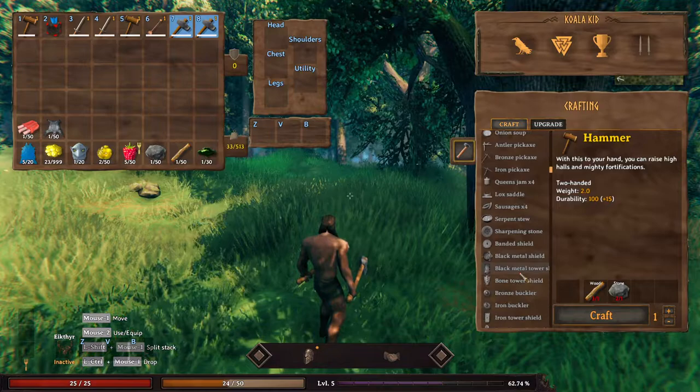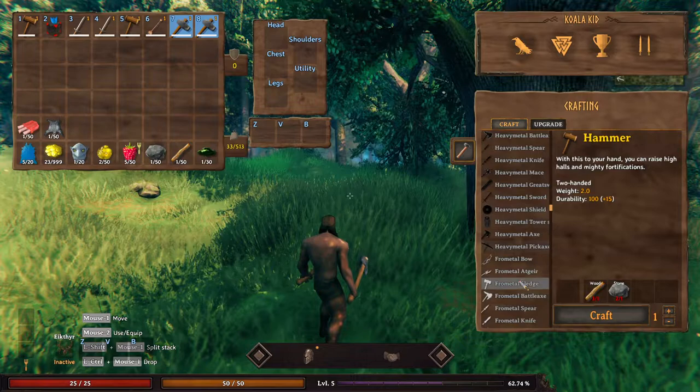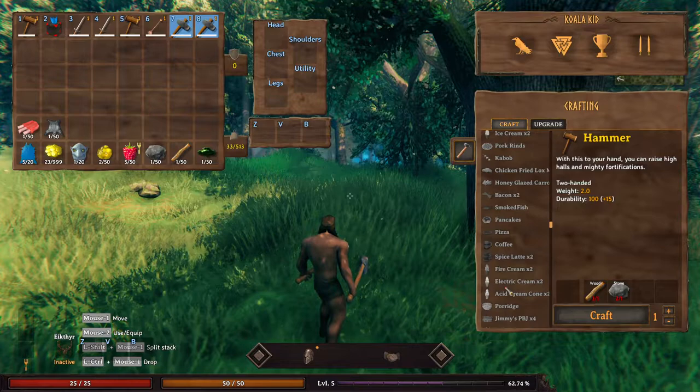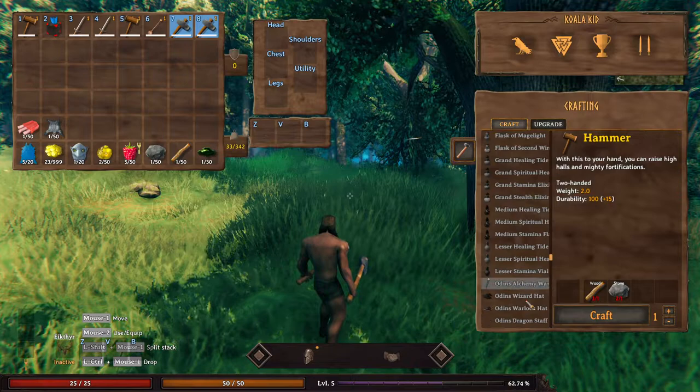There's a bunch of new weapons and shields and foods and stuff that are crafted in here. I tried to balance it as much as possible. There's new tiers of pickaxes, new bosses in the Mistlands, the Deep North, the Ashlands, new regents, and new NPCs for those areas.